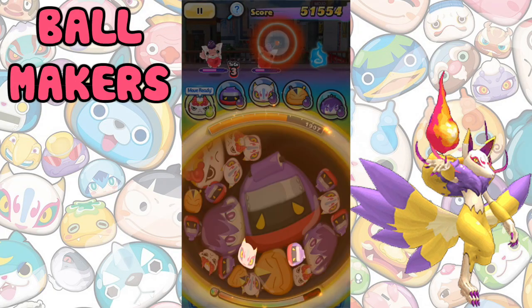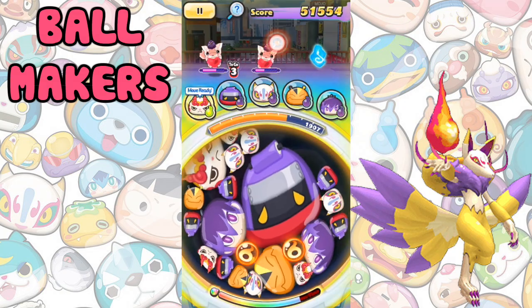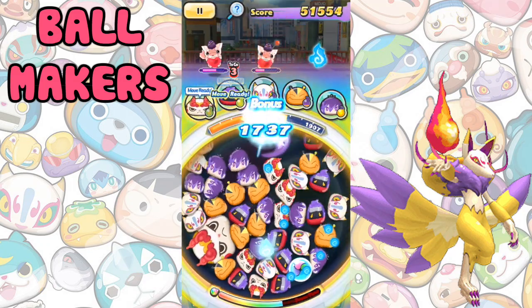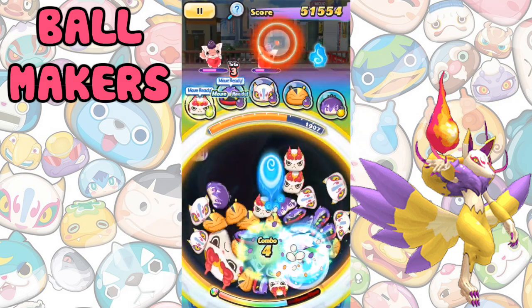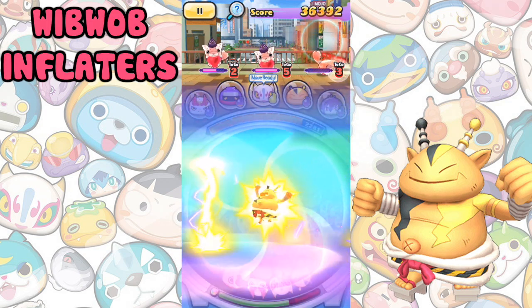Next up we have Ball Makers. Ball making Yokai turn two wibwob on the board into an energy ball that can be tapped to pop surrounding wibwob. Ball making Yokai aren't very good to be honest — they should only really be used early game if you don't have any other options. They don't do too much damage and their ultimates can be finicky if you tap the wrong thing and waste time. Notable Ball Makers include Kyuubi, Frosttail, Komashan S, Count Cavity, Cerberus and Cut and Cheese.